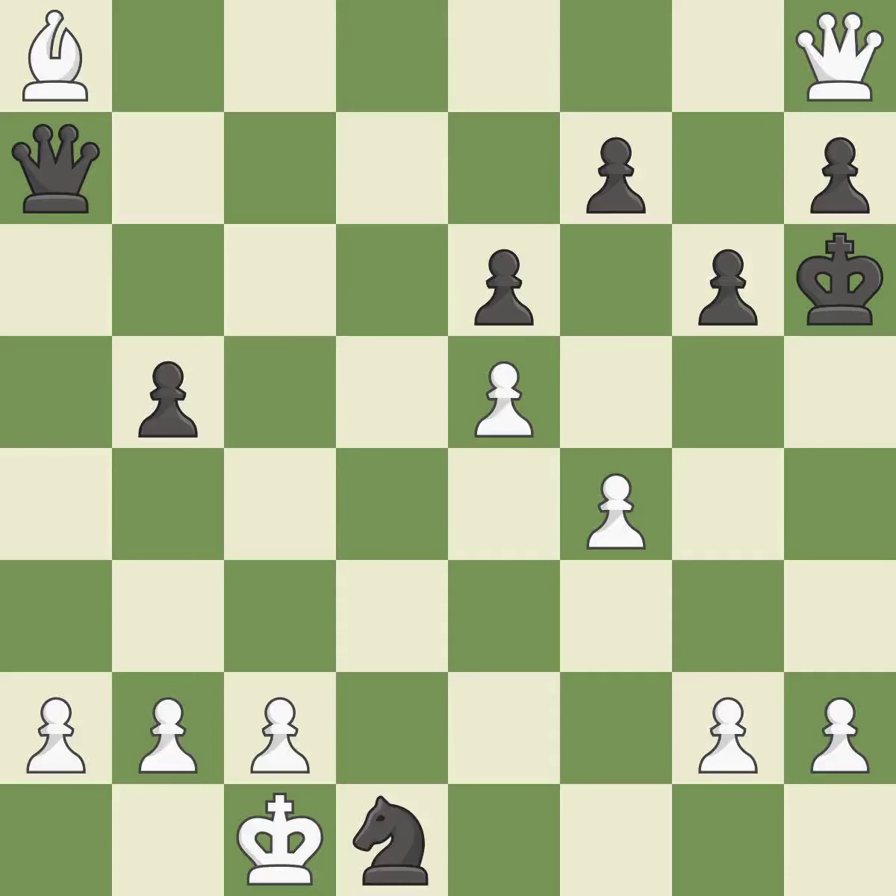This allows a forced checkmate. This is the start of the endgame and Black is losing — it is a mistake. This forces an eventual checkmate — it is best.